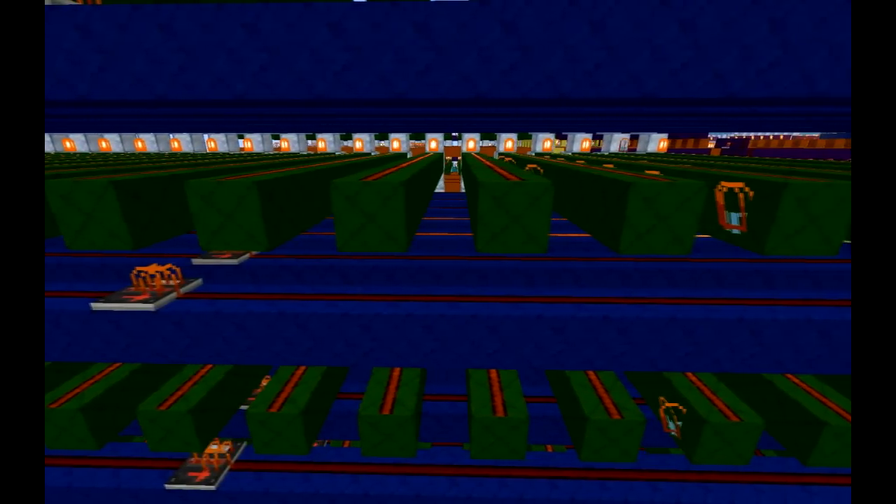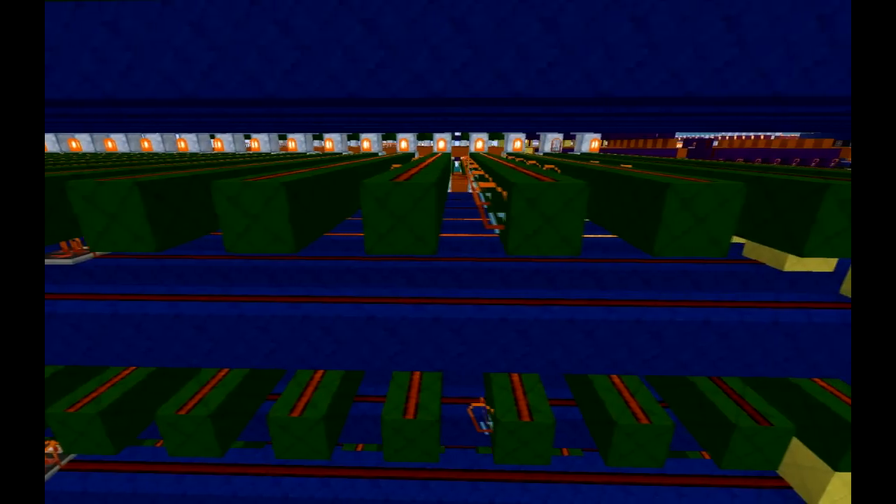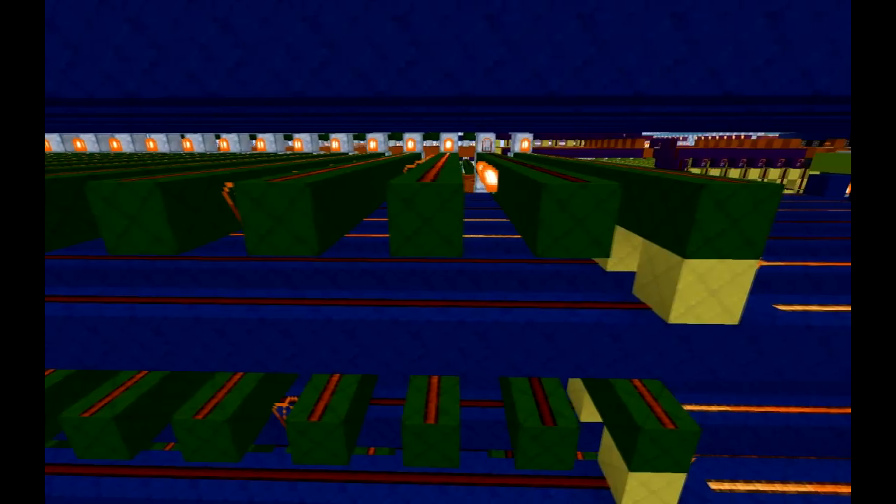To code a wall into the machine, torches are placed on the east side of the green blocks, over the blue or orange lines. When the map is loaded, these torches will turn on and say there's a wall over here to the display.